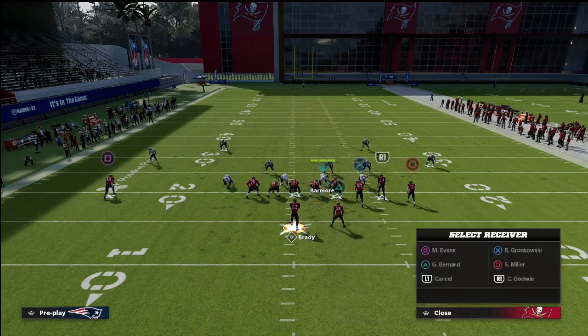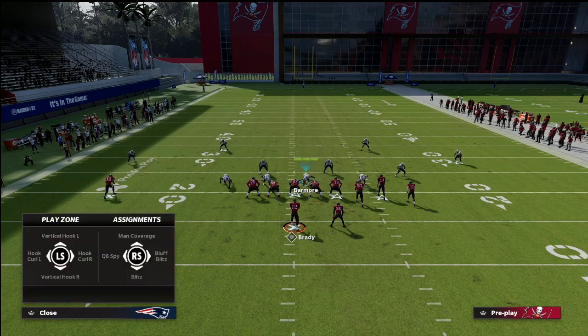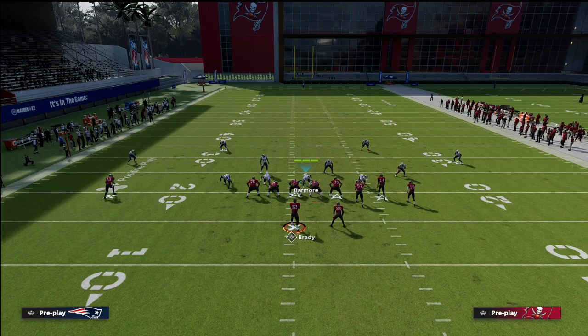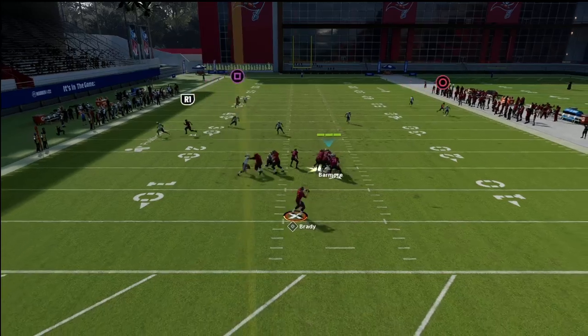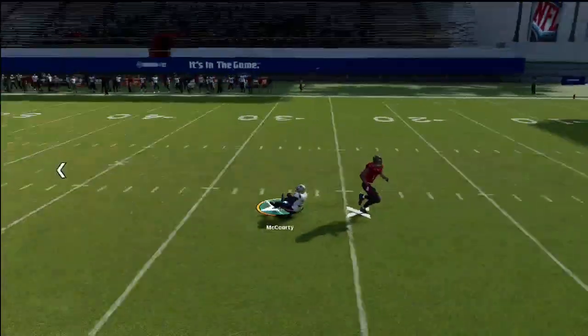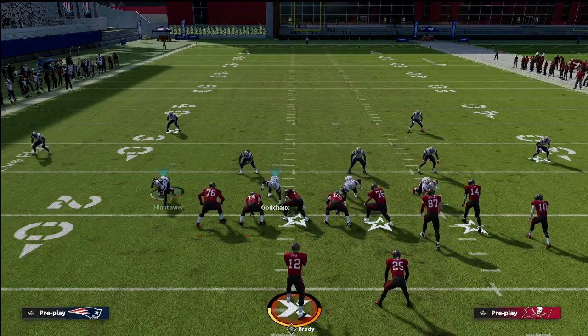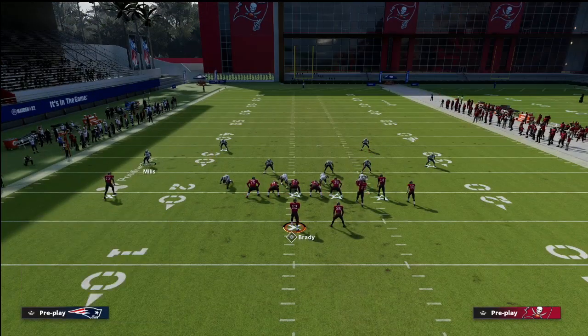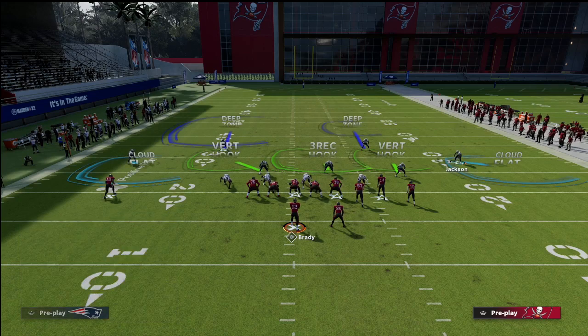Another reason I love this coverage: on the backside post to the solo side, you might think you could split these safeties, but because we're calling this out of cover six, the safety on the solo side matches this post perfectly up the seam and takes it away. On the back side this also lets us man up that defender on anyone on the field — for example the running back — or leave him in a cloud flat or a shaded-down zone.